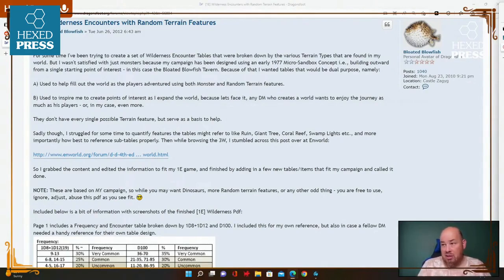This was posted by Bloated Blowfish in 2012: 'For some time I've been trying to create wilderness encounter tables broken down by the various terrain types in my world, but I wasn't satisfied with just monsters because my campaign was designed using an early 1977 micro-sandbox concept — building outward from a single starting point, in this case the Bloated Blowfish tavern. Because of that I wanted tables that were dual purpose: first, to help fill out the world as players adventured using both monsters and random terrain features; second, to inspire me to create points of interest as I expand the world.'